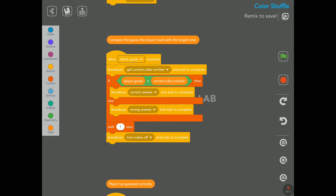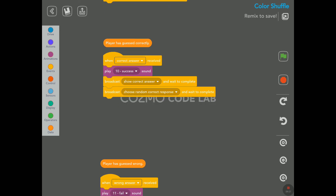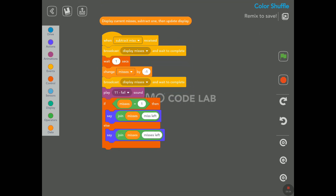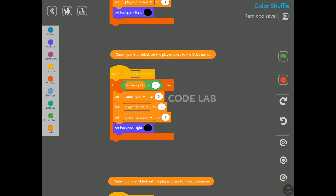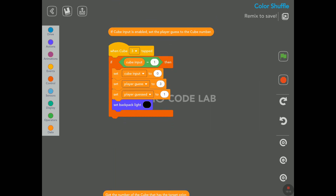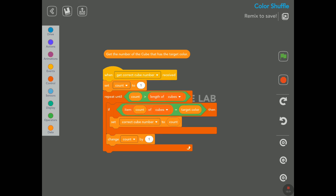'Compare the guess the player made with the target color.' Then 'player has guessed correctly' and 'player has guessed wrong — display current misses, subtract one, then update the display.' Next column: 'if cube input is enabled, set the player guess to the cube number' — this appears for each of the three cubes. And finally 'get the number of the cube that has the target color.'